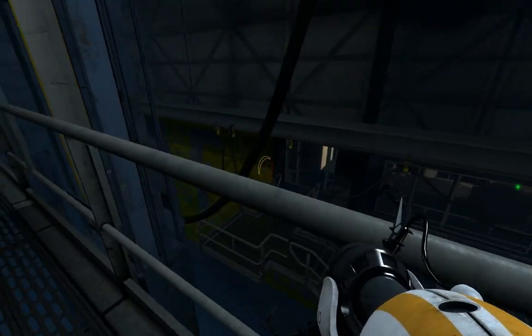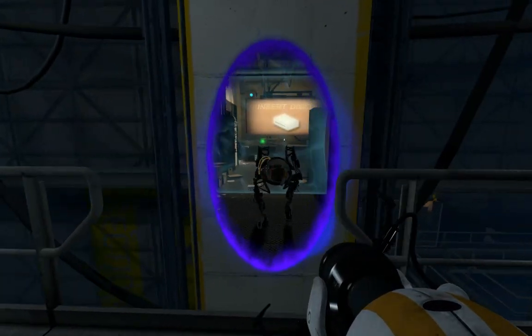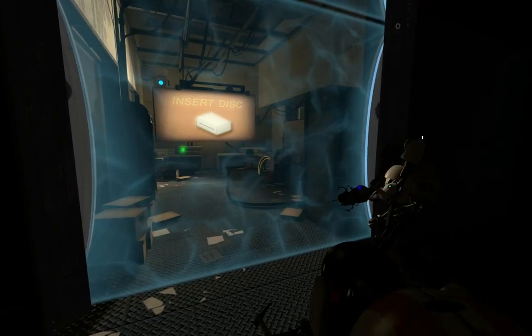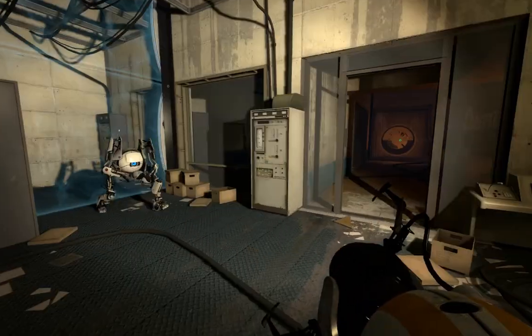So I'll create a portal over there, and over here. This is level 6 by the way. So you gotta watch out for this field — it cancels the portal and you'd have to do your own. Of course we don't want that.